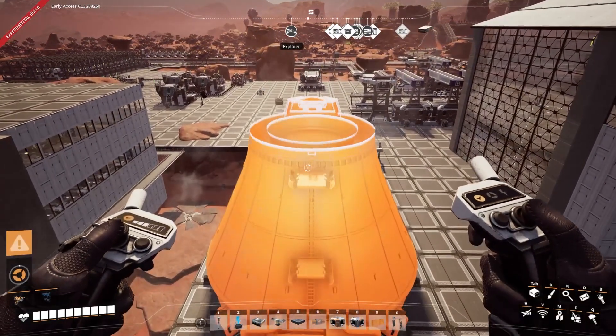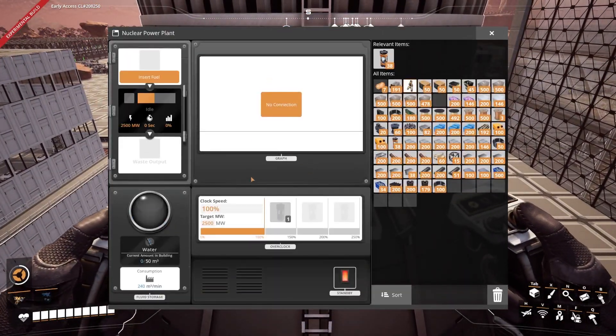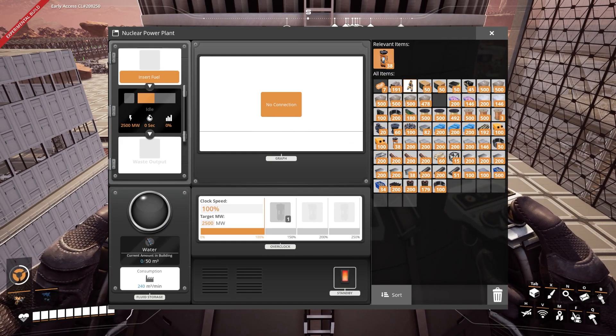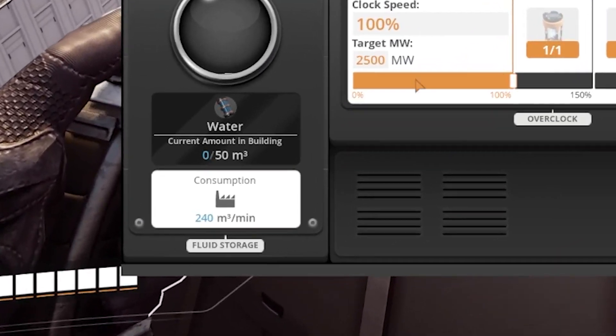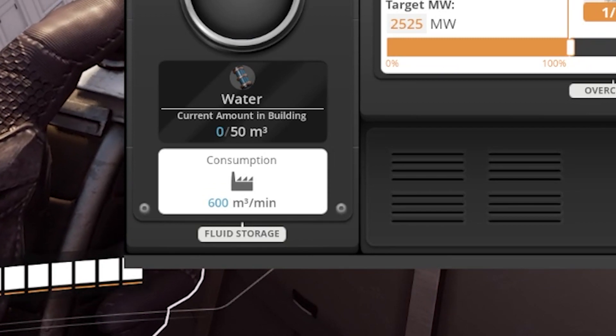The water requirement for nuclear plants has been adjusted down to 240 water per minute by default, which means that when fully overclocked, nuclear plants will only require 600 water, instead of the former amount which could not fit in a single pipe, making fully overclocked nuclear plants useless.